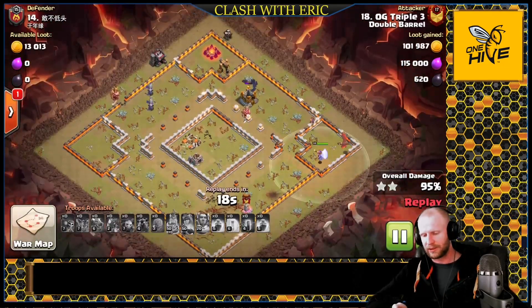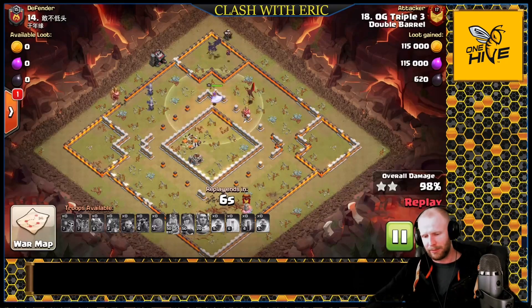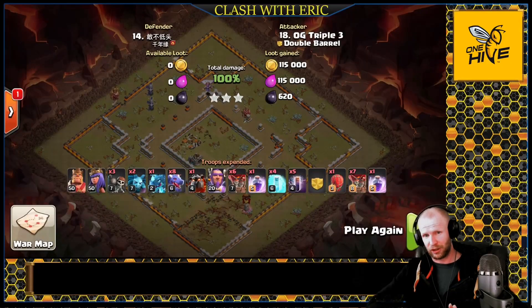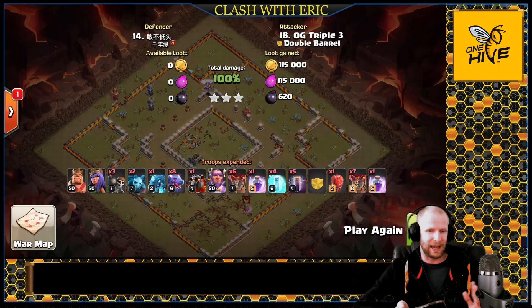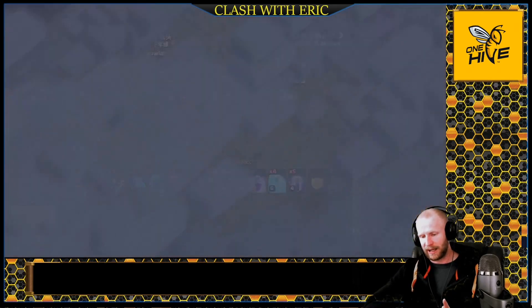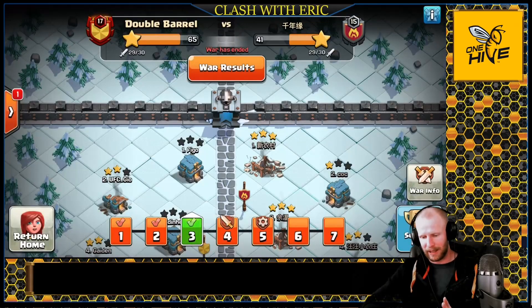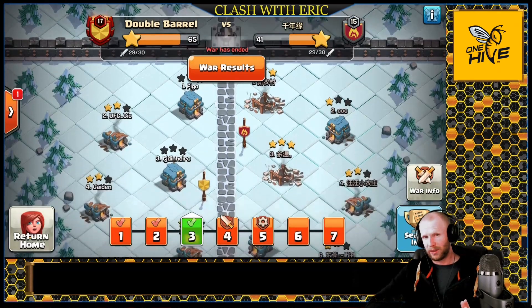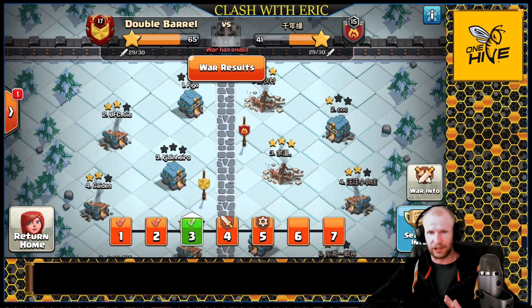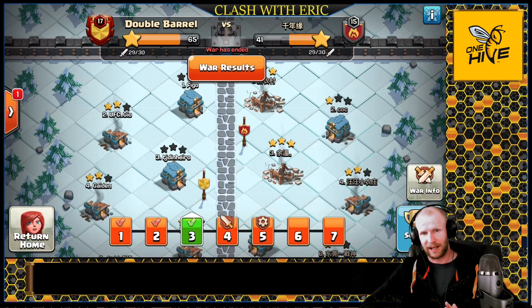Tomorrow I'm going to talk about how to overcome mismatches in clan war leagues, with some 9v12 attacks showing how to bring in two stars when things get difficult. Hope you enjoyed this video — go out there and give the drag bat wave attack a try and get some practice in. It's a very strong strategy at Town Hall 11, one of the strongest. Between this and the pekka bow bat and the bat slap, there's pretty much no base you can't beat. Learn these three strategies and go give it a shot. That's it for today, take it easy, I'll see you in the next one.